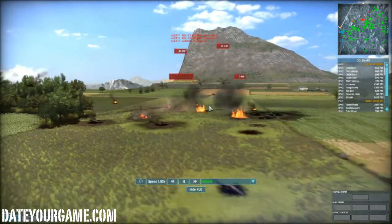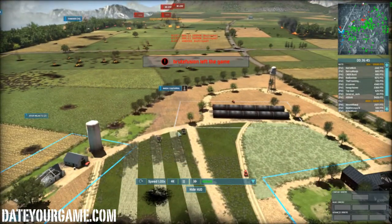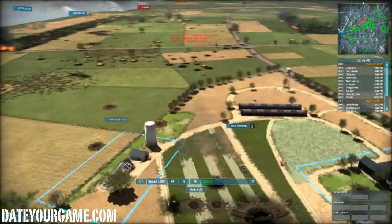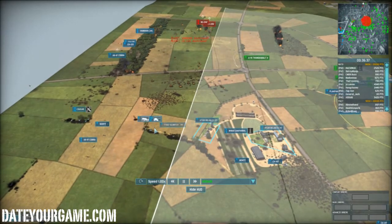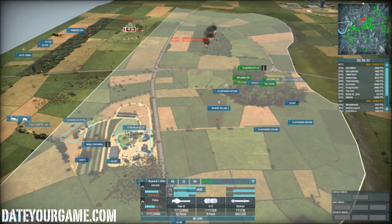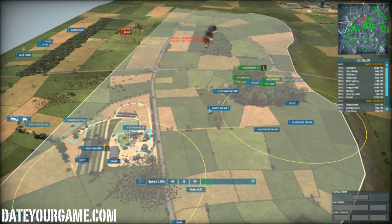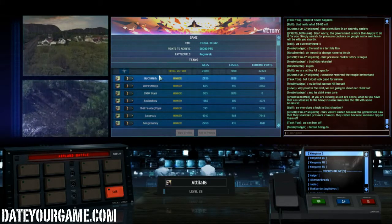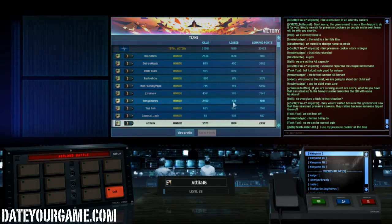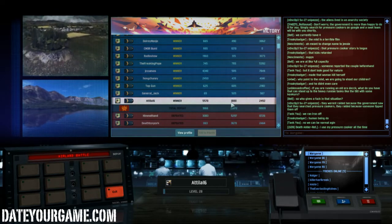Since the Chaparral was out of ammo I pulled them back. The enemy knew the Chaparral were out of ammo, so they moved in — but my Martyr Roland and Flak Panzer Gepard just destroyed them. In this round I killed 5,570 enemy points and lost 1,880, which was a really good result. That shows the value of micromanaging your AA units carefully.